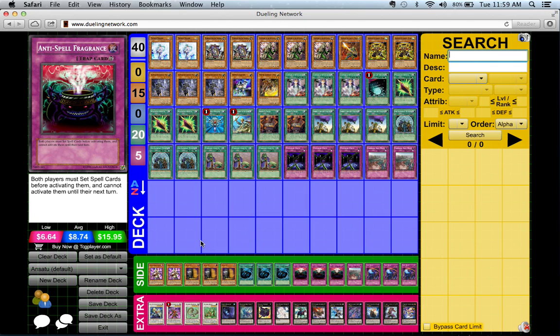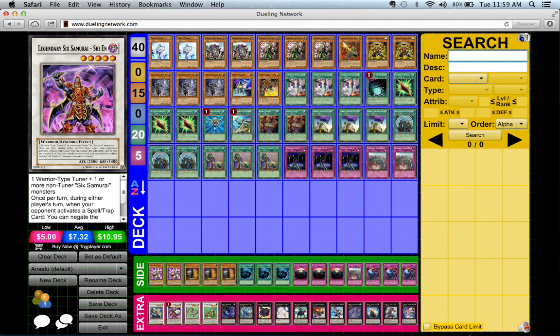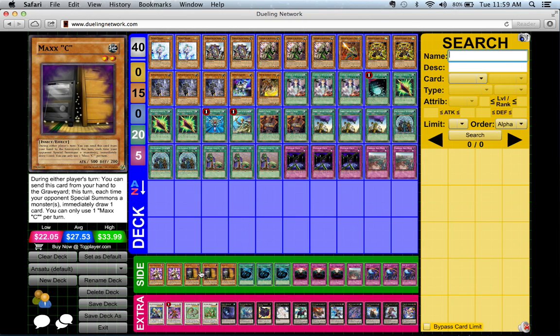Especially Shien — three ways your opponent can get rid of Shien, and three ways Shien can be protected. This deck basically tries to make Shien invulnerable to anything.